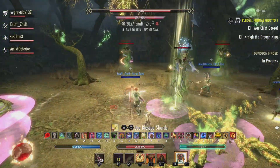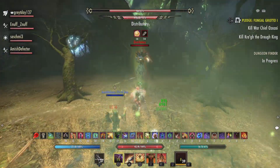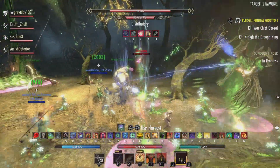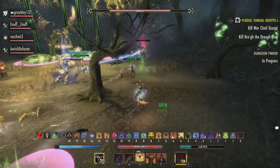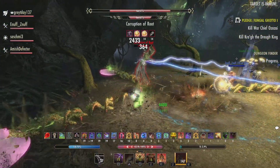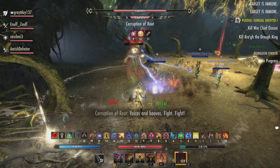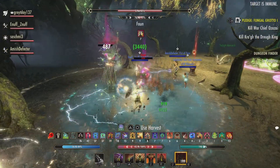With the shades, we found it was important for all damage dealers to focus on one shade at a time. If DDs split and go to different shades, even as the tank, because they're doing constant heavies and damage from the roots, it's very likely that people are going to die because heals get split. When one of these shades dies, they also do either a soul tear or a knockback mechanic, so it's important to block that to avoid as much damage as possible. The soul tear is pretty easy to heal through, but the knockback can be very frustrating, so it's important that you block.